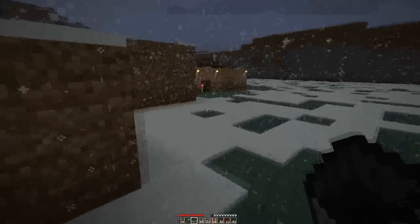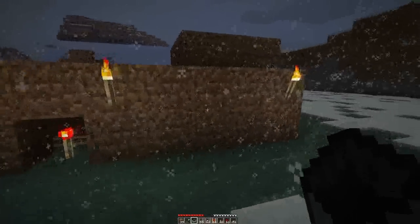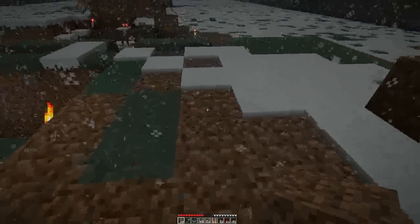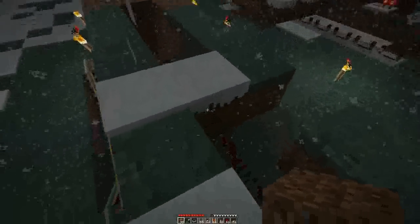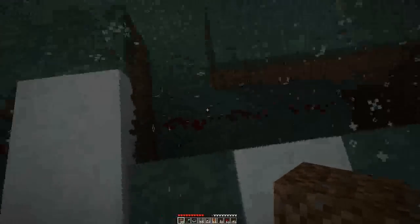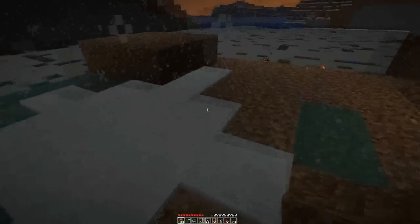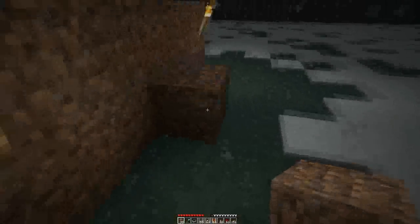Let's go around the top and I'll show you just how much space this takes up, because it's kind of important. It doesn't need quite this much space — this was just me closing it off — but up here, as you can see, there are the two different redstone wires for the two buttons.